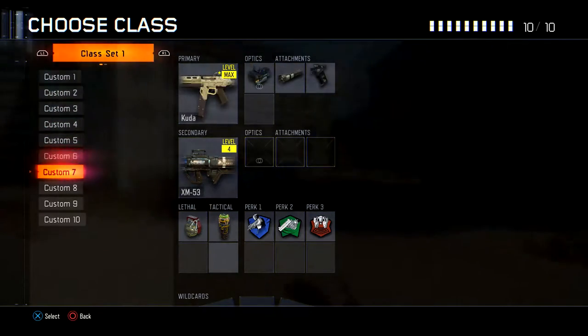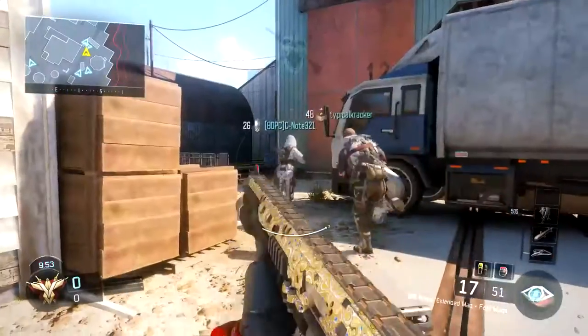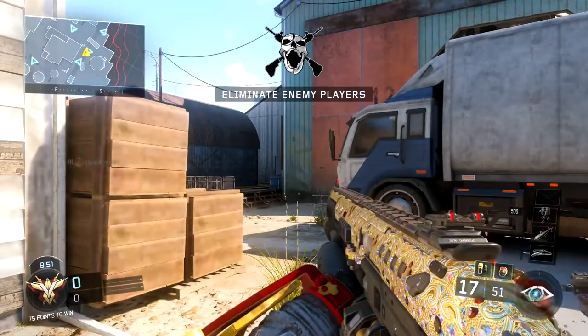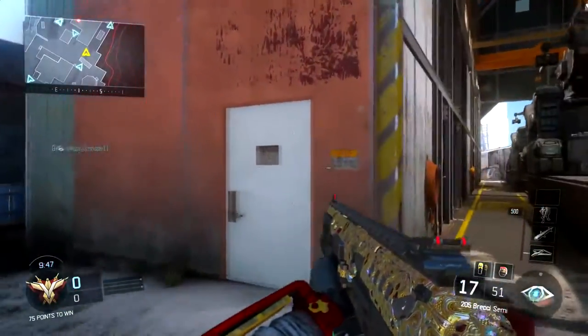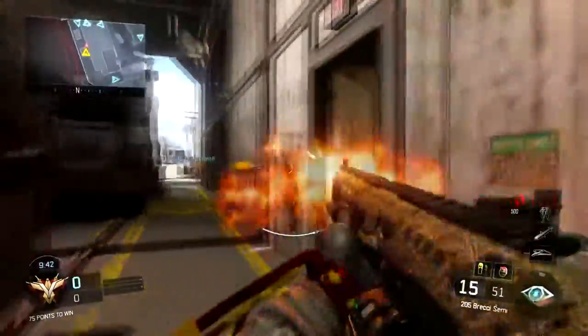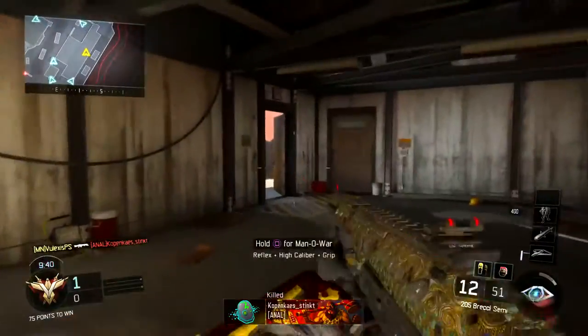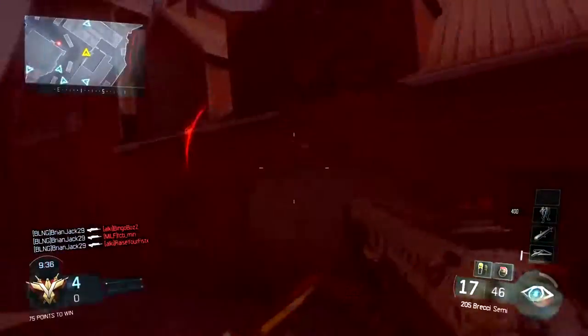What's going on guys, I'm back bringing you a brand new Black Ops 3 video. Today we're going to be talking about what I think is the best shotgun within Black Ops 3 multiplayer right now. The gun you're seeing on the screen is the 205 Brecci — that's how I pronounce it. If you guys know the actual real name, please let me know.